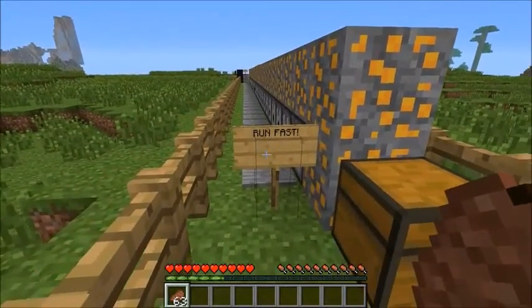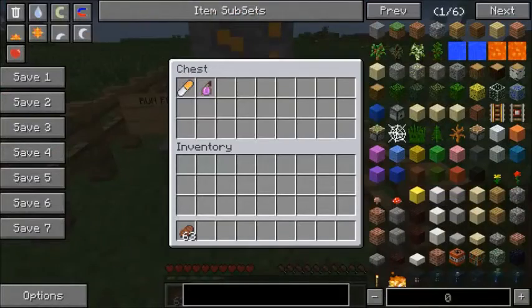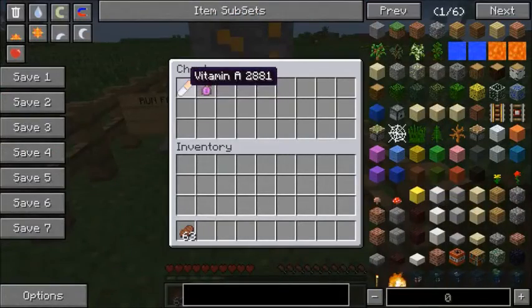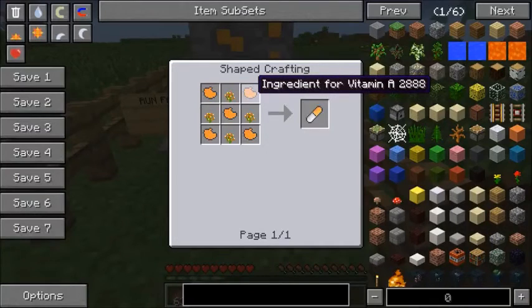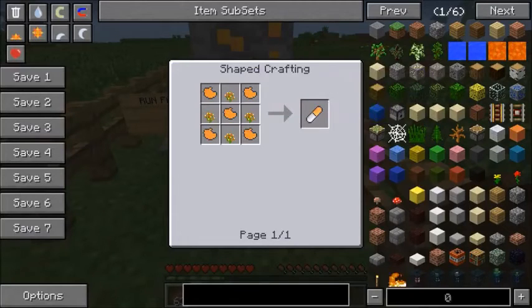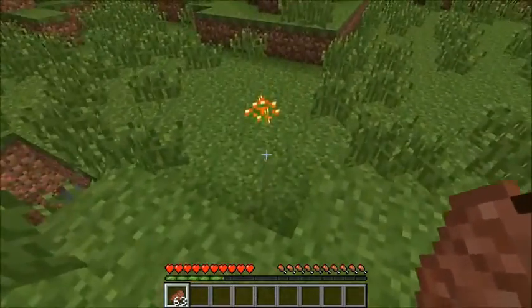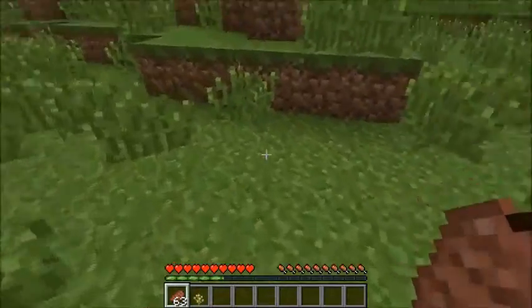The first thing we need to do is run super fast — if we don't, we'll die, because every single one of these pressure plates summons a creeper. For that we're going to need Vitamin A. To craft it, it's the ingredient for Vitamin A, which totally makes sense. You get that from the ore directly in front of us, and this is the base flower for vitamins — you find them all over the place.